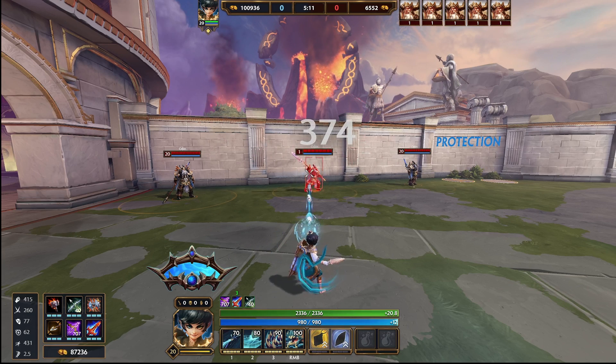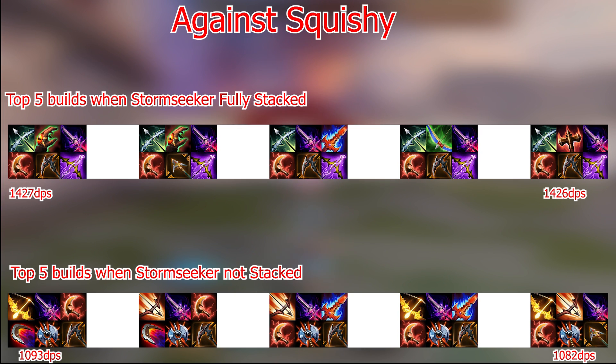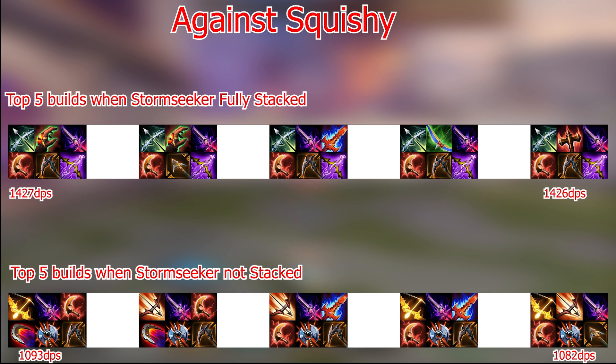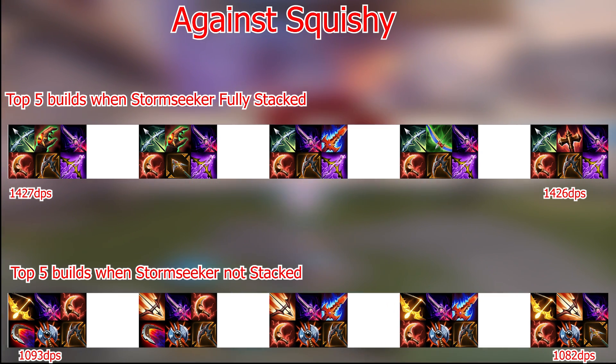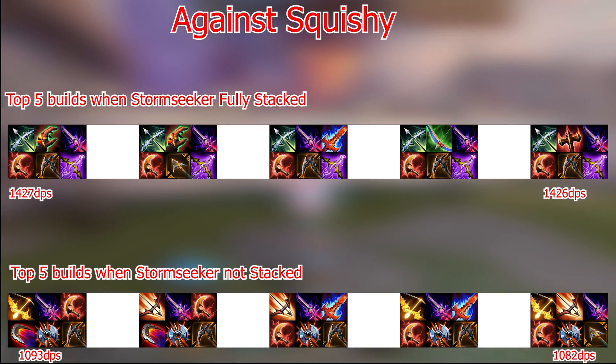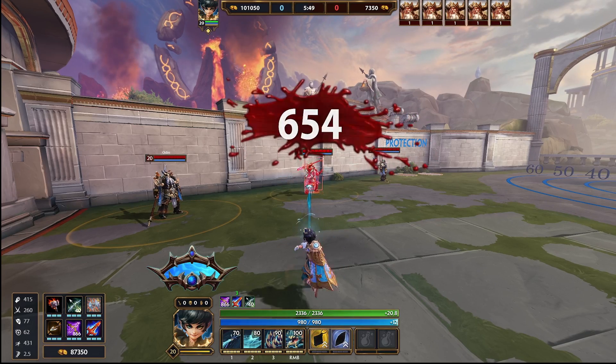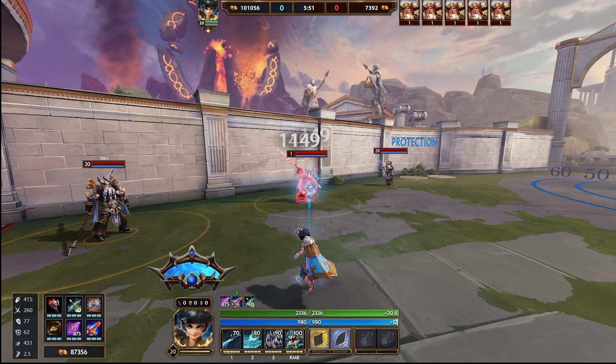Now let's look at the last case — against a target that's built no physical protections. Silver Branch now appears in every single top build. Items like Atalanta's Bow and Bladed Boomerang have fallen off quite hard because we no longer need the attack speed from them. The penetration provided by Executioner has become pretty much irrelevant given the amount of power combined with crit chance from Silver Branch, Deathbringer and Rage. We can also see other high damage multiplying items like Devar's Gauntlet and Transcendence, which have no attack speed but do provide flat penetration that's really effective against squishy targets. That was a fun experiment to see what builds look like when Stormseeker's fully stacked.